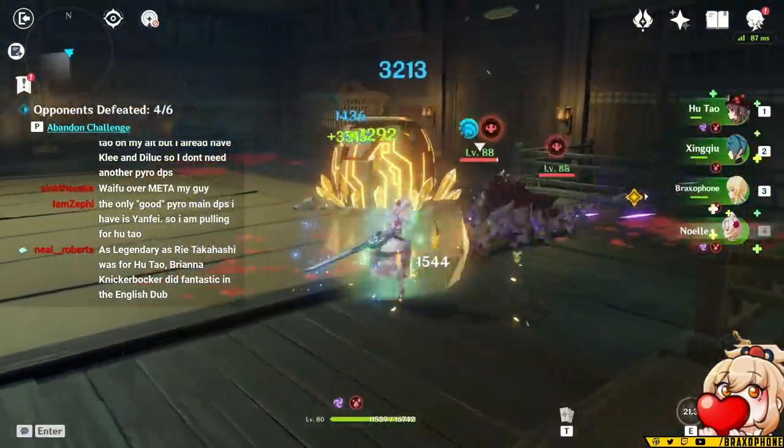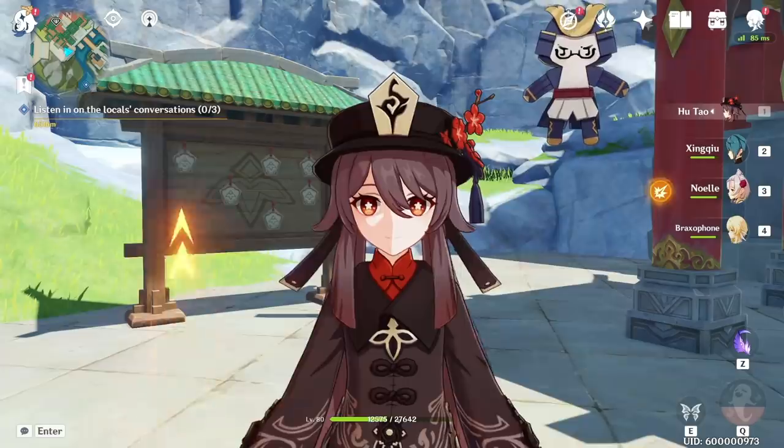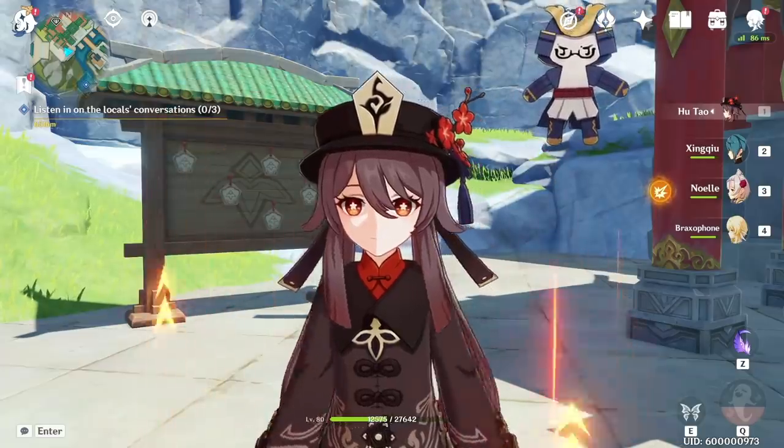Now I'm going to show you a showcase featuring Hu Tao with Deathmatch, 4-piece Crimson Witch, Constellation 1, and a free-to-play team. When we come back, I'll give you my final thoughts on the character.